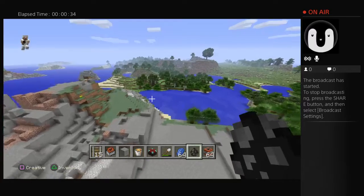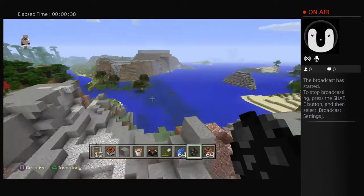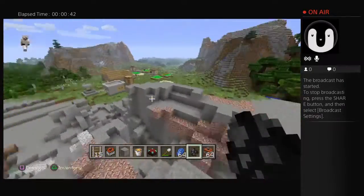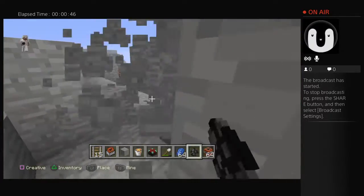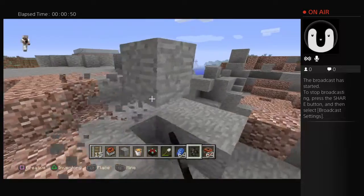At first I went down into the mines and I was trying to get diamond pickaxes, but then I was like, this would go a hell of a lot faster if I just go to creative mode and try to get all of the blocks done that way. Because as you can see, you can just chop through these and get it done pretty fast, but it takes so long.